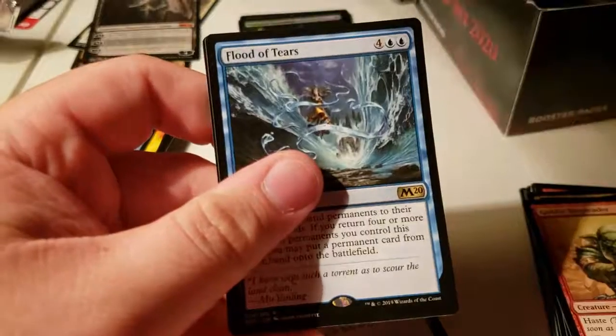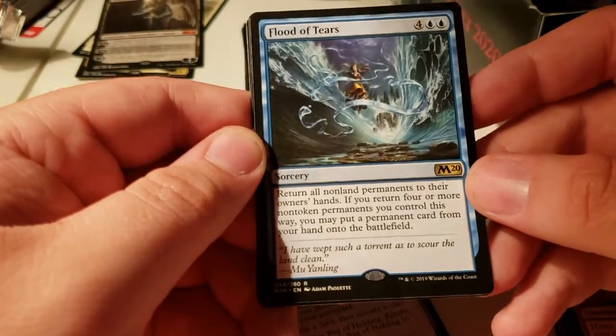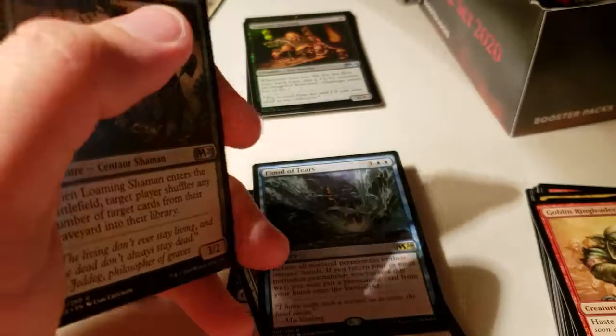Fencing Ace, Pink Beetle, Season of Growth, Flood of Tears: return all non-land permanents to their owner's hand; if you return four or more non-token permanents you control, you may put a permanent from your hand onto the battlefield. Seems pretty good — you get to play something back for free, or you can play something really big.